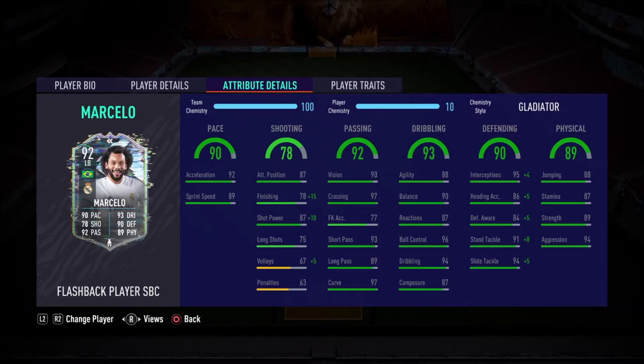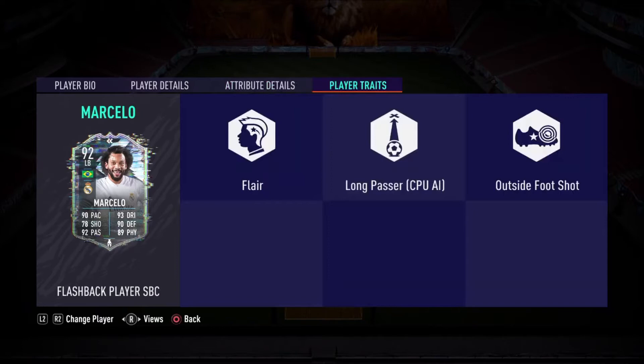Defensive stats are really nice here: 95 interceptions, 86 heading accuracy, 84 defensive awareness, 91 stand tackle, 94 slide tackling. For physicals, he's got 88 jumping, 87 stamina — decent, I'd have liked it higher but not terrible — 89 strength, and 94 aggression. He's also got the flare trait and the outside foot shot trait.